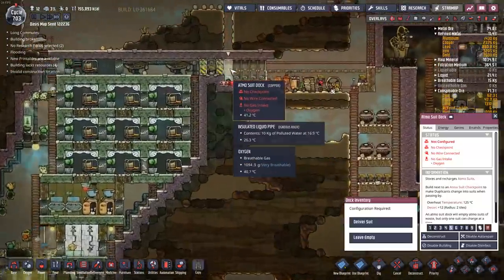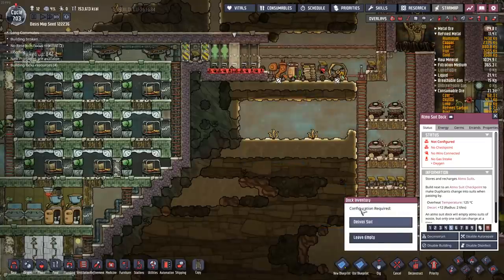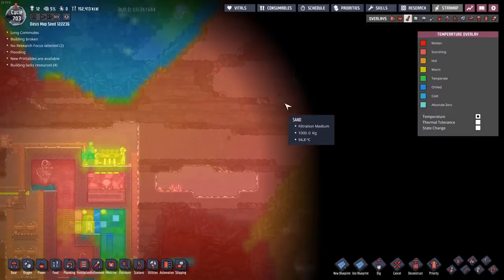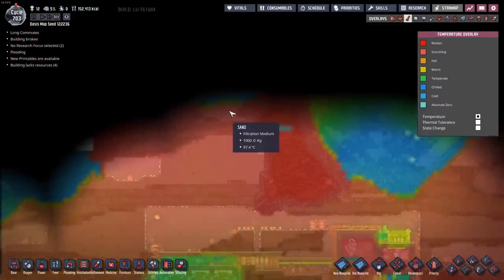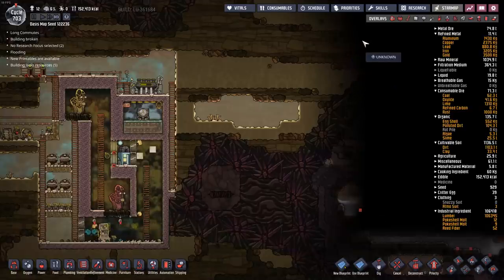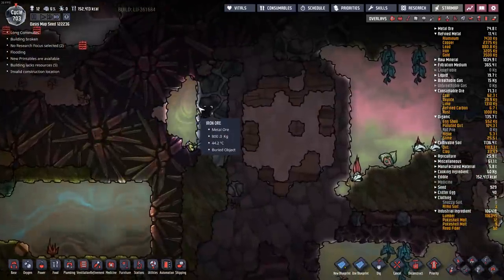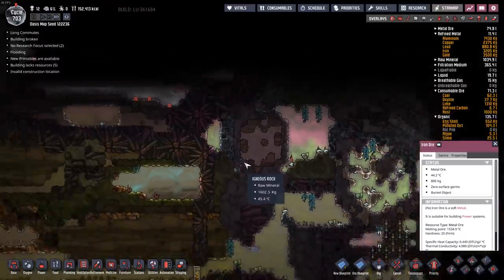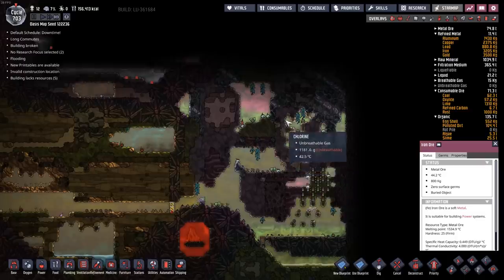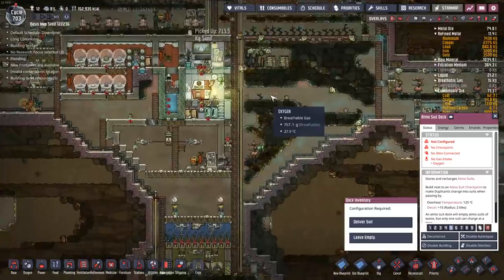Looks like I still have three Atmos suits. Up here is a good spot to deliver a couple of those. I would really like to see what's in this area — the temperatures get hot, like 93 degrees right there — pretty crispy. I have no idea what's over here, but I can see there's a biome and some iron ore. That would be nice to pick up — I'm going to need a lot of iron ore for steel. Maybe I should just make more suits.